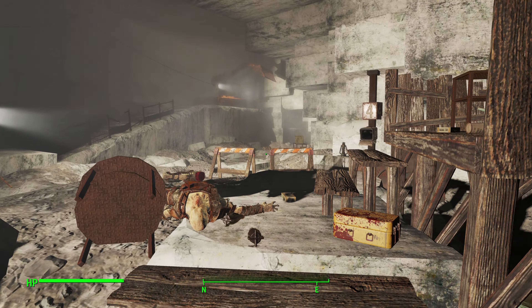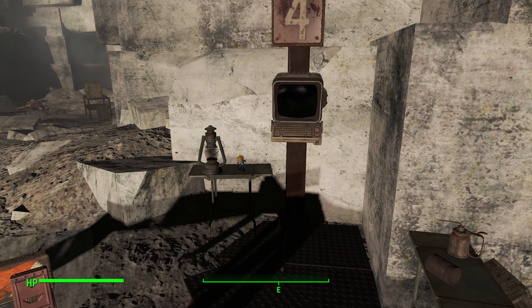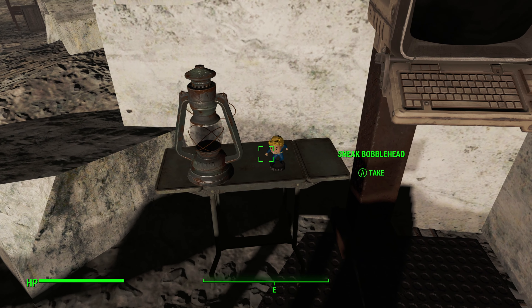From here, hug the wall on the right and look straight at the terminal with the number four above it. If you look just below it, you should see the sneak bobblehead.